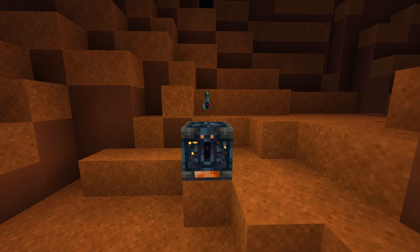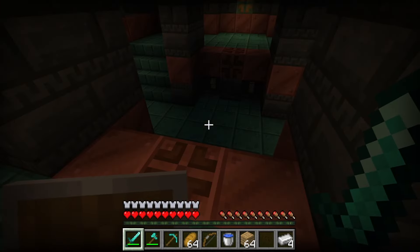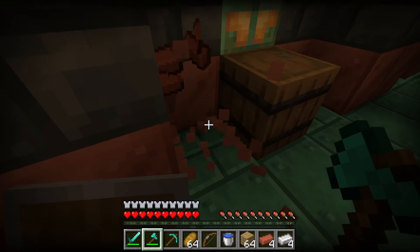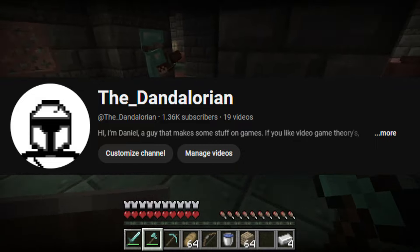The Vault and the Ominous Bottle could really help structures, especially the older ones that desperately need an update. Today, I'm going to talk about how these new items can bring improvements to the game, and give some examples I've thought of of how they could work. But first, if you enjoy this video, leave a like and subscribe. I'm trying to reach 10,000 subscribers by the end of the year, and you guys could help me reach this incredible milestone.